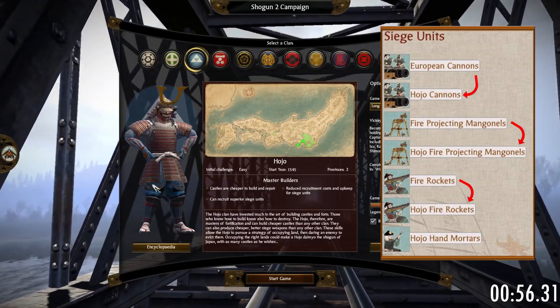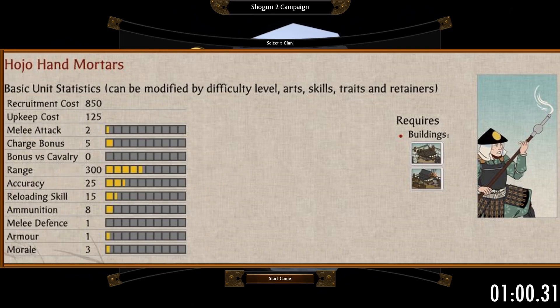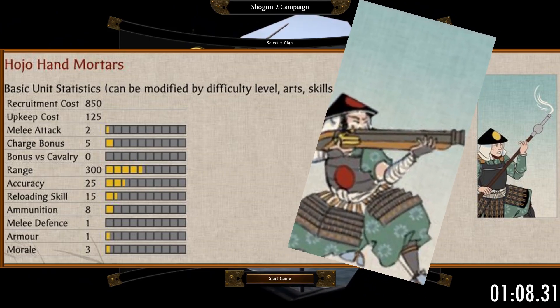However, even with buffs to siege units, I still wouldn't recommend using them. Their unique unit, the Hojo Hand Mortars, sadly isn't really a great unit either. If you're at a point where you can obtain them, you can also obtain fire rockets, which is a much better unit in general.